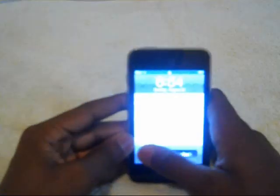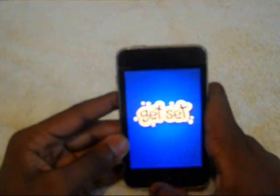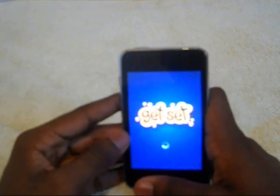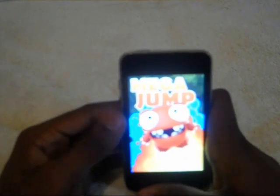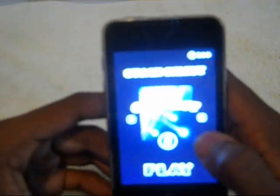The first app I'm going to be reviewing today is a game called Mega Jump. Pretty much the concept of Mega Jump is you're like a little monster and you boost into the air - you do a Mega Jump - and you collect coins. With the coins that you collect, you could buy different characters and different levels. In total, there are ten levels. I've unlocked all the levels.